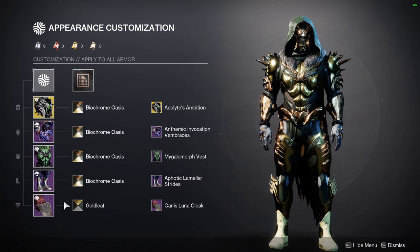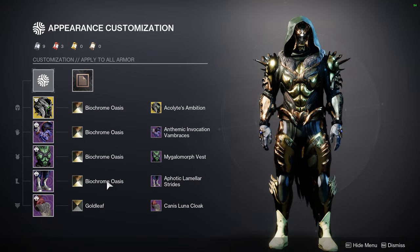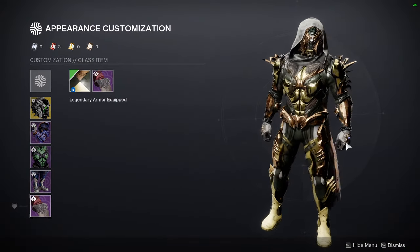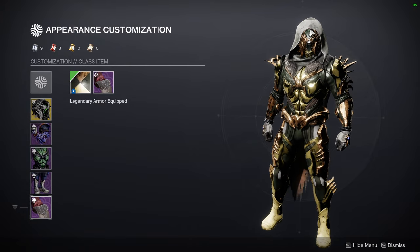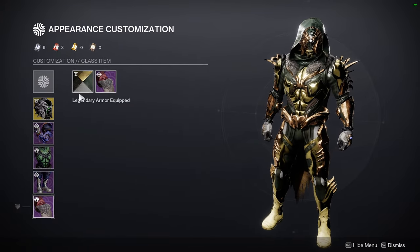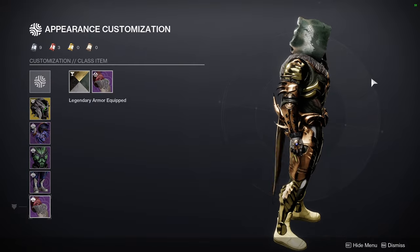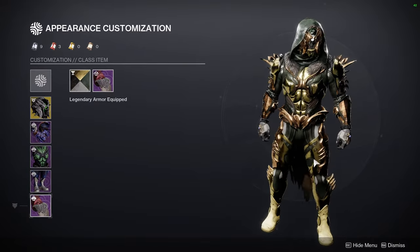For the cloak, I'm using Goldleaf because I didn't like how Biochrome looked on it. I'll show you right here — yeah, it just doesn't look the same. That's why I switched it out for Goldleaf, because Goldleaf is very close to this green here and it looks really cool. Let me know what you guys think about the set.